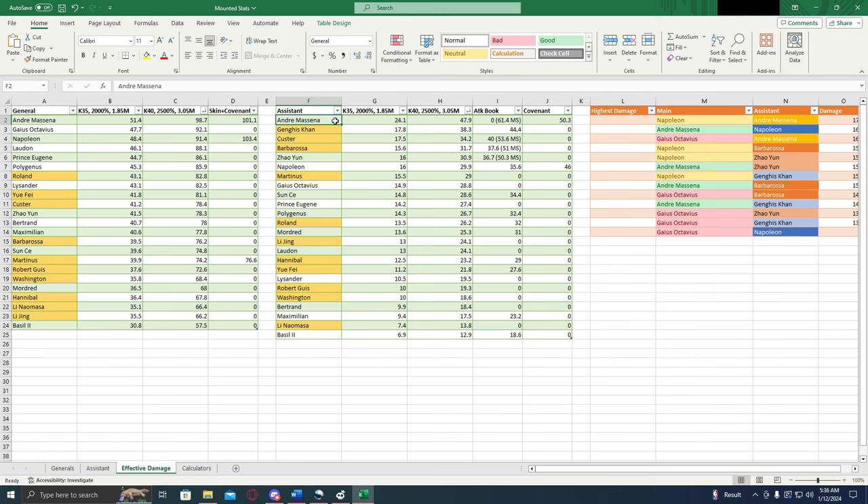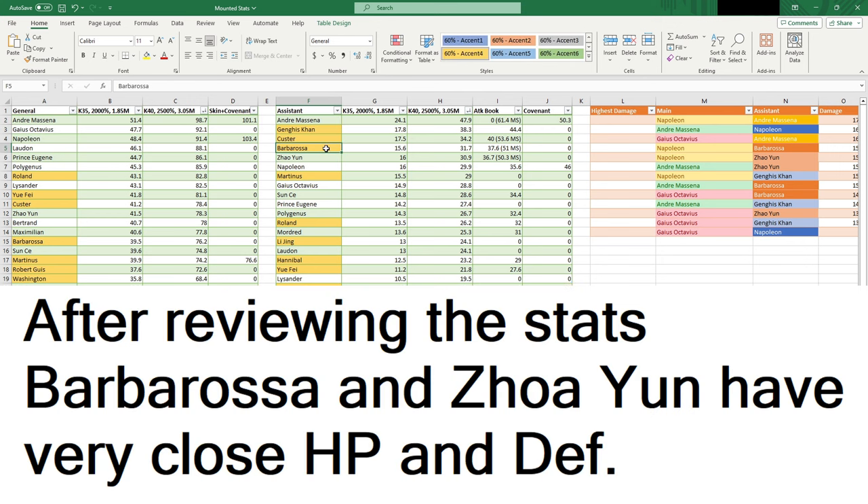But if you don't have Andre and you don't want to wait to get him, another solid choice for an assistant is Zhao Yun — he's a pretty decent assistant. Barbarossa is surprisingly a pretty decent assistant as well, due to his 16 percent march size, but you're missing out on some attack, defense, and HP stuff that you could get from someone like Zhao Yun or Andre. So I'd try not to use Barbarossa. Really try to get Andre — he's going to be the best.